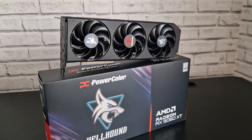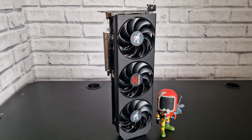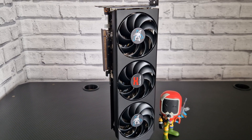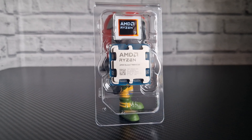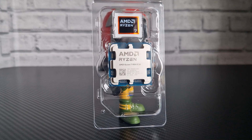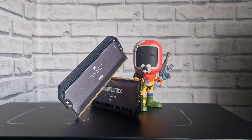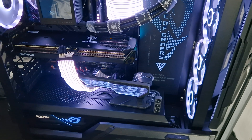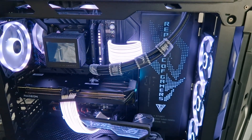Hello and welcome back to the channel. Today we're going to be testing the RX 9060 XT PowerColor Hellhound Edition. We're going to be playing Last of Us Part 2 Remastered, pairing it with the Ryzen 9800X3D, running 32GB of DDR5 at 6000 MT/s. Here's how the GPU looks inside the case. Let's get into the video.